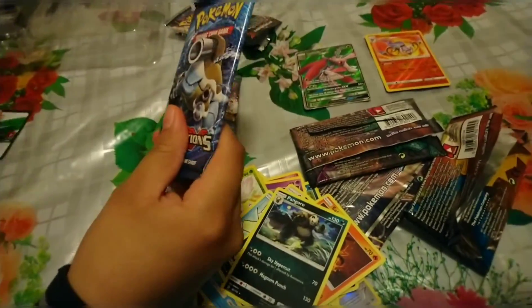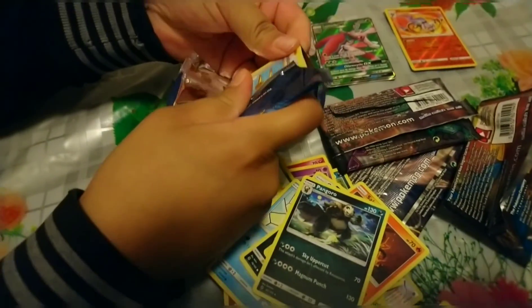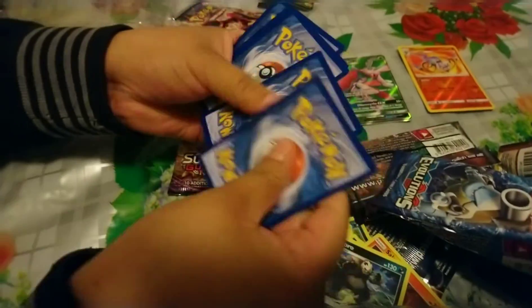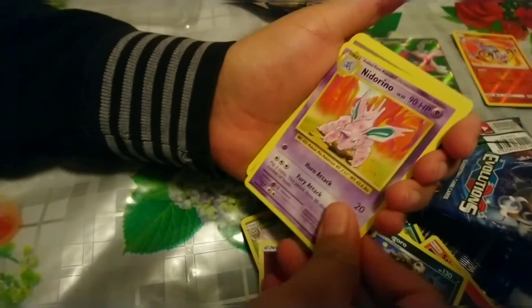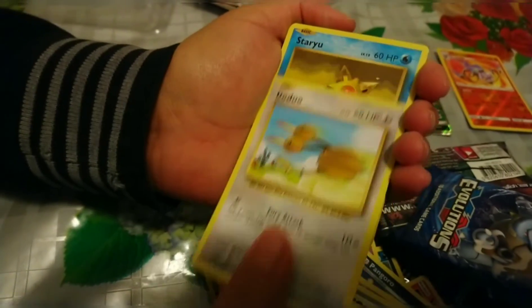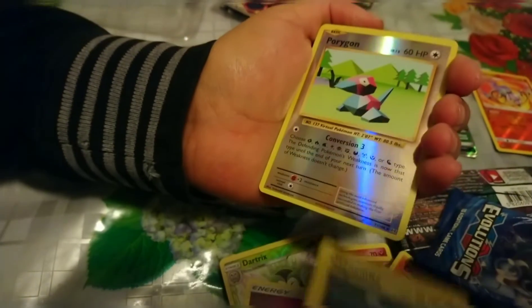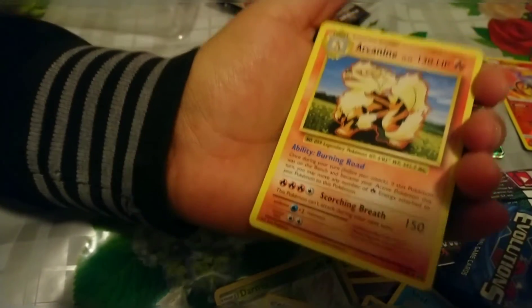Now we're getting into our Evolutions pack. Here is the code card for you guys — hope you get something awesome. One, two, three to the front and we got a Nidorino, Super Potion, Doduo, Staryu, Charmander, Magnemite, a Porygon reverse holo — I love these holos — and an Arcanine nice. I always happen to get Arcanines.